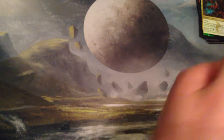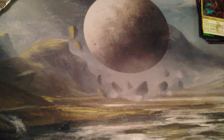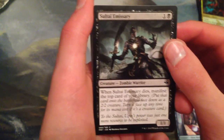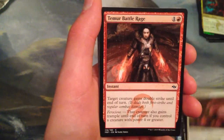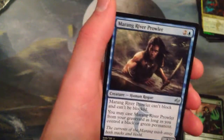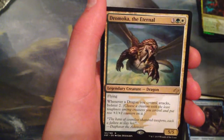I'll open up some Fate Reforged and see if we get an Ugin or anything. We have an Ainok Skirmisher, Lotus Path Djinn, Sultai Emissary, Harsh Sustenance, Abzan Skycaptain, Temur Battle Rage — one of my favorite cards from this set — Hunt the Weak, Fierce Invocation, Temur Runemark. And for our uncommons: Channel Harm, Marang River Prowler, and Break Through the Line.